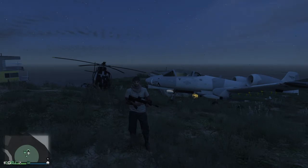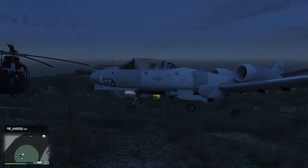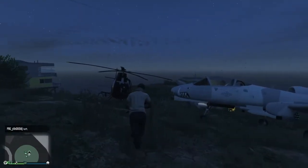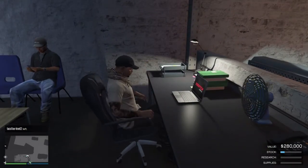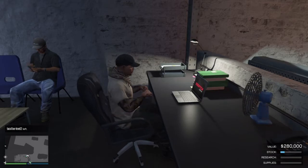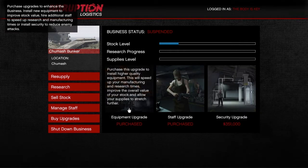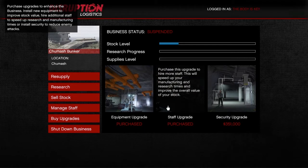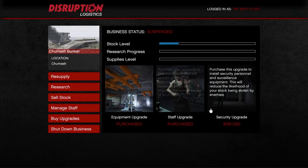I don't know why they did it so soon again — I'm waiting for the three times money and RP they should have done. Anyway, let me show you how to use the bunker to its full potential right now. In order to use the bunker to its full potential, you will need to purchase some upgrades. Go to Buy Upgrades — you're gonna need to buy the equipment upgrade and the staff upgrade. This should set you back around a million dollars, but it's completely worth it.